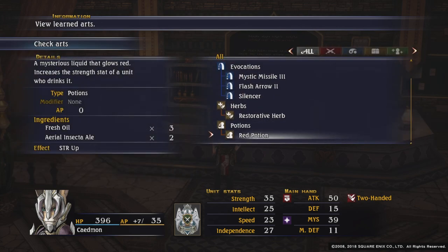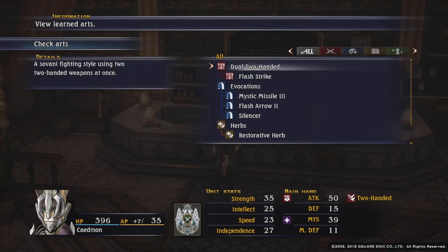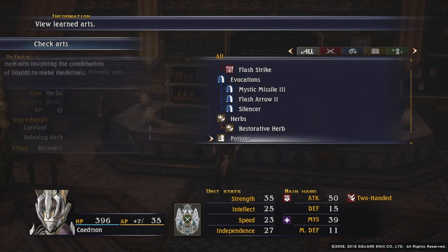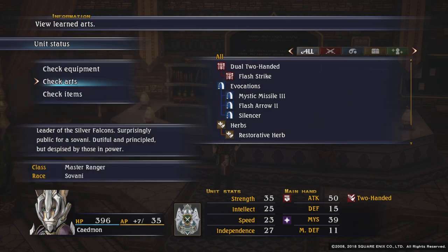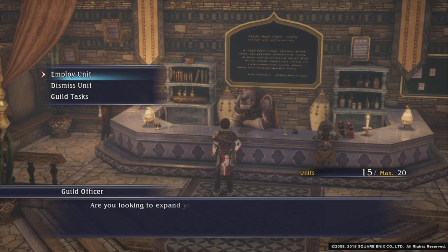He is an excellent choice. He can do evocations or he can be just combat — how you use him is entirely up to you. I tend to use him for his evocations, but again the choice is up to you.